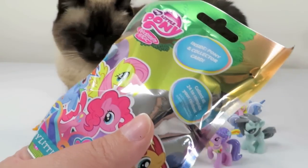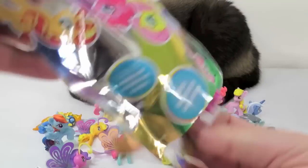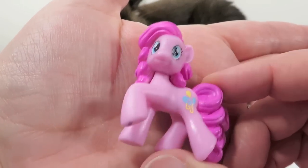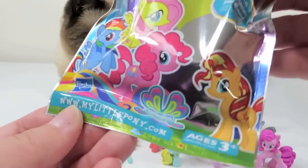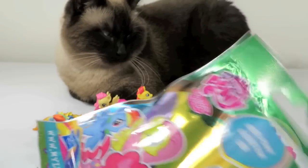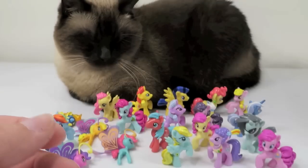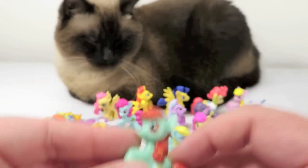That is AB. AB is Pinkie Pie — keeps her friends laughing and smiling all day. Pinkie Pie. What's this one, Paul? AH. AH is going to be Candy Apples — makes homemade treats for her friends. I like her. Very cute.